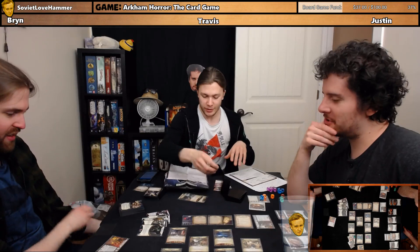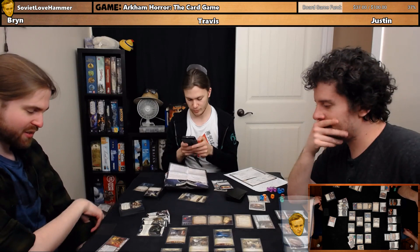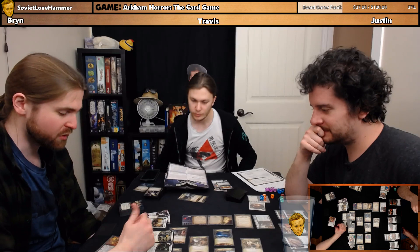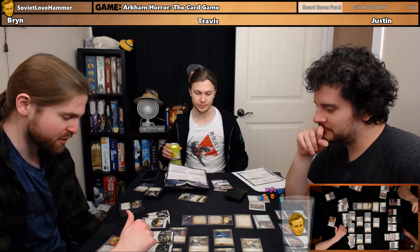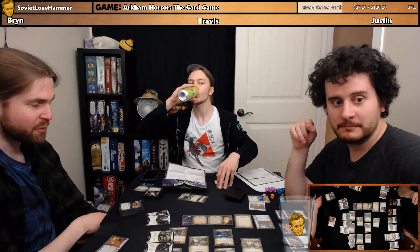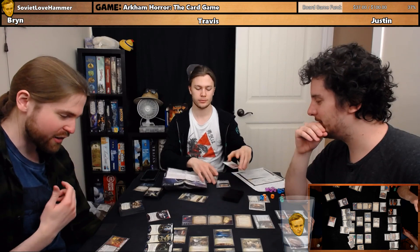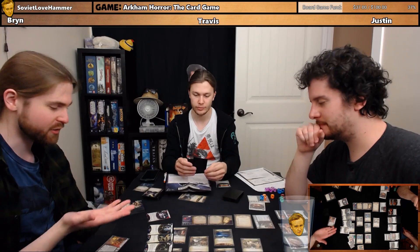Brian, what about you — what changes happened to your deck? The main thing I've changed is that allies being assets and the fact that I'm allowed to play them out of my graveyard makes them much more valuable to me. So we bought an upgraded Beat Cop and two copies of Brother Xavier because he soaks damage forever and also sometimes just kills things. We've also bought a Charisma so we can have both of them in play at the same time, and a Bandolier because I need more hands than I actually have.